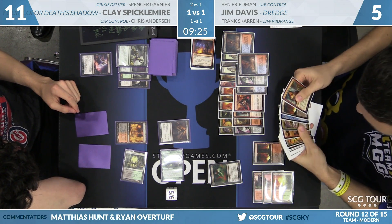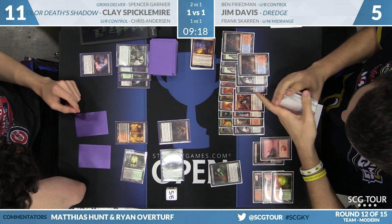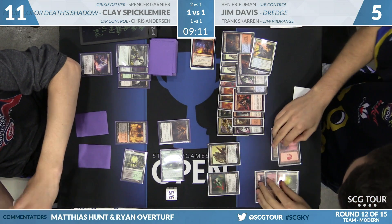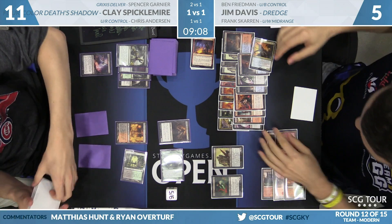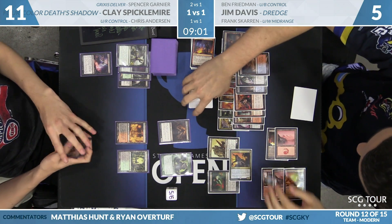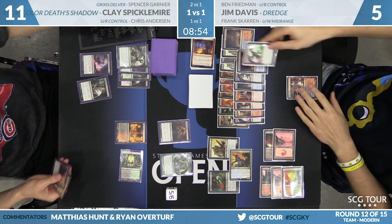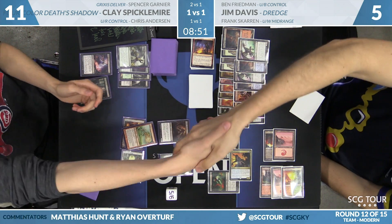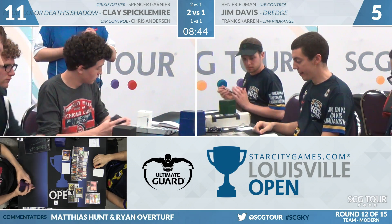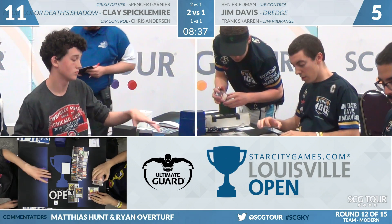Jim can make Golgari Thug, but Clay can kill it with Tarfire, then Tarmogoyf and Death's Shadow attack for lethal — that's going to be the match. Tarmogoyf will be a 6/7, Death's Shadow a 2/2, that's eight damage. Jim goes to five — looks like he's going to try to make that blocker, but for the second time today on camera, the Metagame Gurus are going to fall short. That brings them to 1-2 on the day and 9-3 on the tournament. With three rounds to go, they're going to need a strong finish to top eight, but they're not out of the running yet. For the team of Garnier, Spicklemyer, and Anderson, this moves them to 10-2 — a very good position for top eight. They're now 3-0 on camera. On Modern and Legacy, they don't even need Chris Anderson's standard match. Clay had Nihil Spellbomb in game three, which was very good.